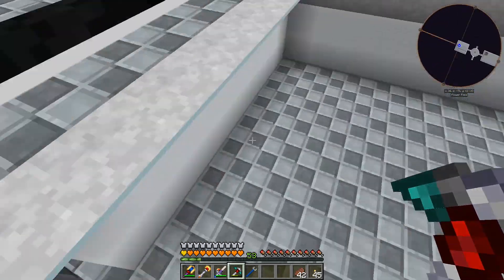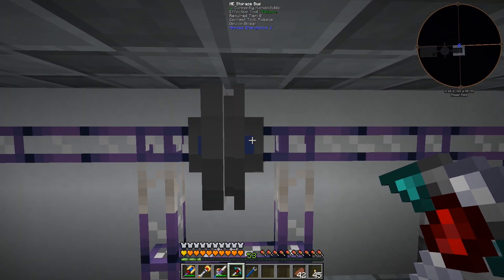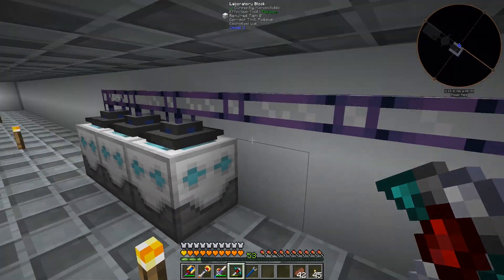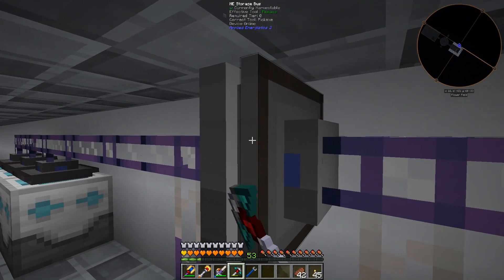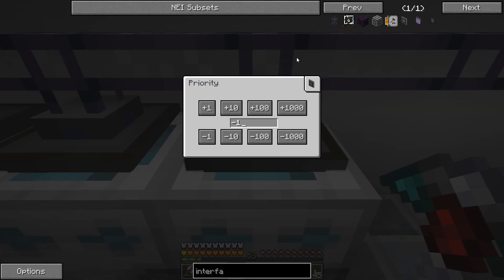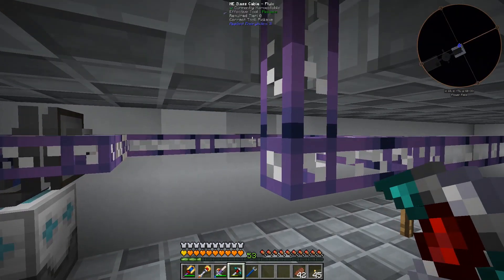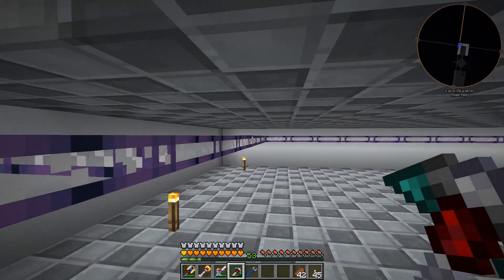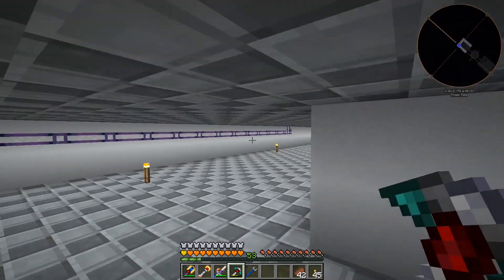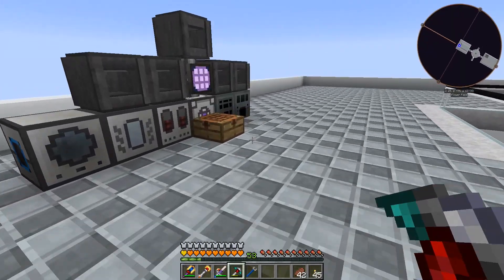I did have a problem getting the last one to connect — I had the interface on the wrong side and the storage bus on the wrong side. It looked like it should work but the network couldn't read the deep storage units. That's why I was changing priorities from 10 to 11. The priority needs to be higher than our ME drives, otherwise items will go to the nearest storage — the ME drives — instead of going into the deep storage units.